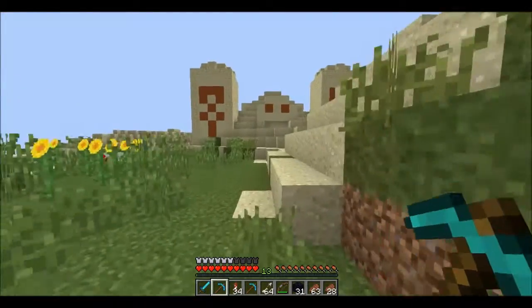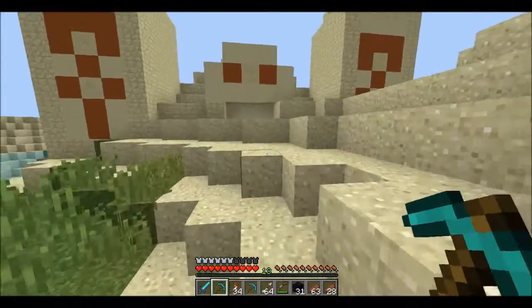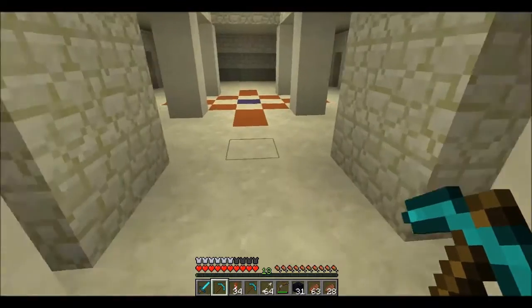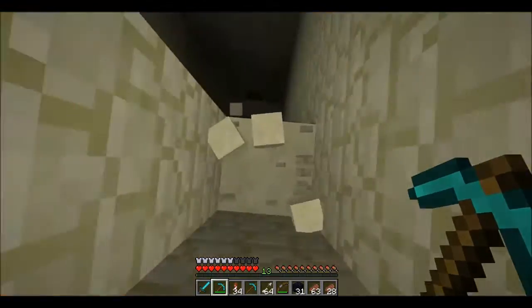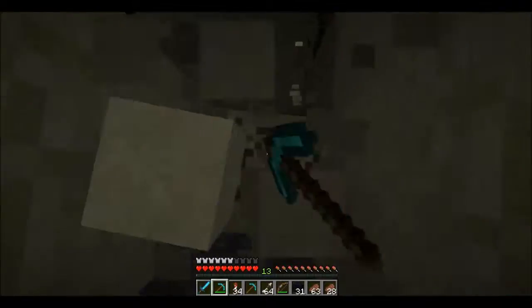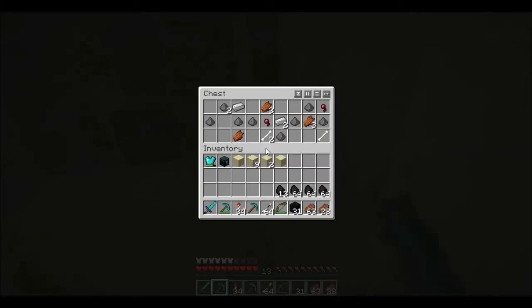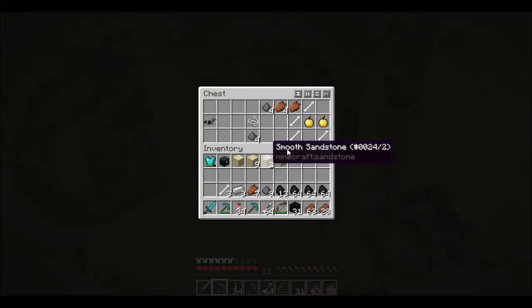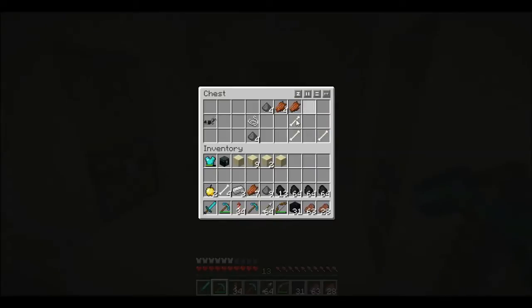We are back and we've almost found the location that I want to build on, I think. But before we settle for that, I just want to empty out this temple here. Let's get cracking and get all of these sweet, sweet stuff. Golden apples — nice! And I'm taking rotten flesh just in case we were to find a village.